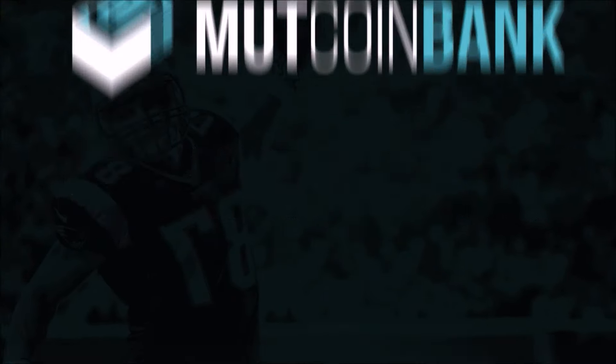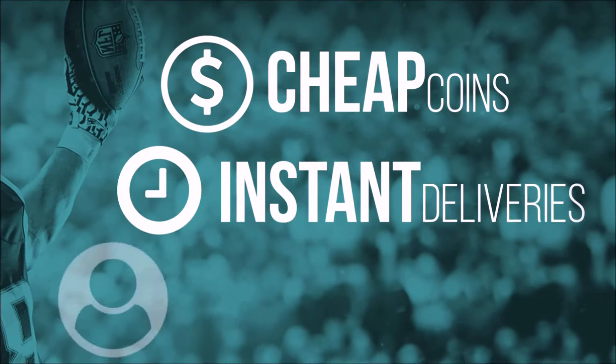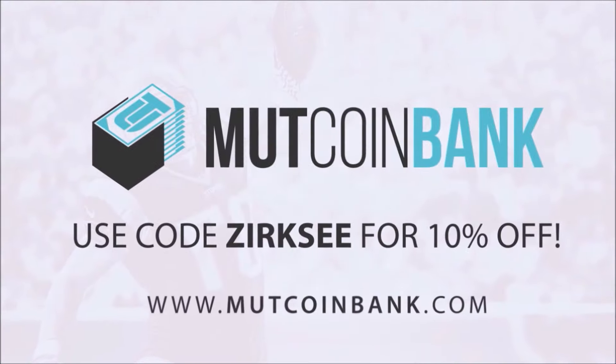If you want cheap and instant ultimate team coins, head on over to mudcoinbank.com and use code ZRXZ at checkout for a 10% discount on your order.